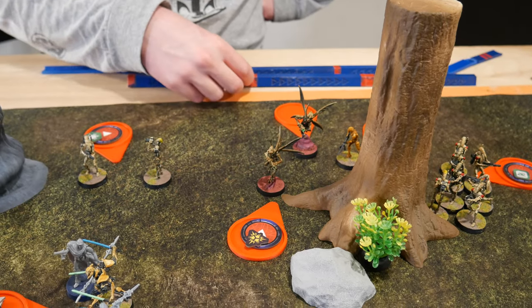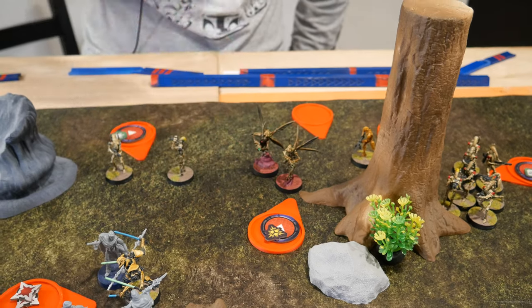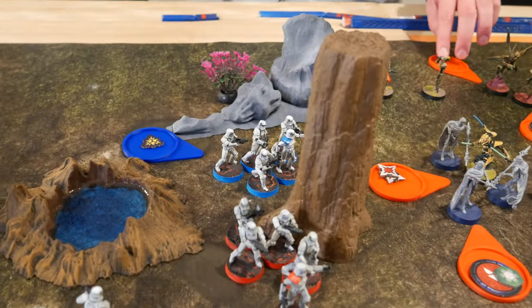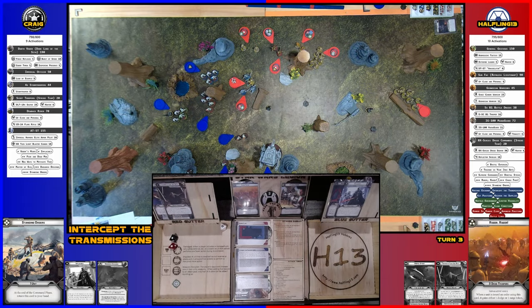Sun Fak activates — jumping slightly forward to get within range two, taking an aim, and shooting at the blue stormtroopers. Surge, hit, crit — surging the crit to a hit, three hits total. Two guys dead and two points of suppression — it's suppressive. Now they're panicked.